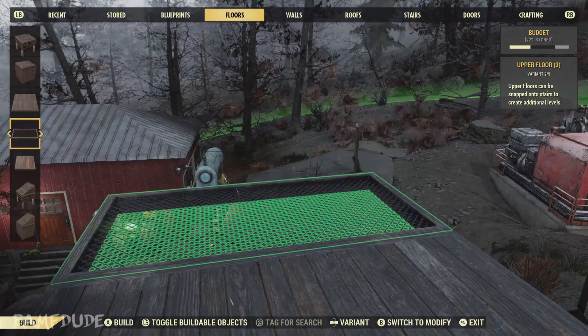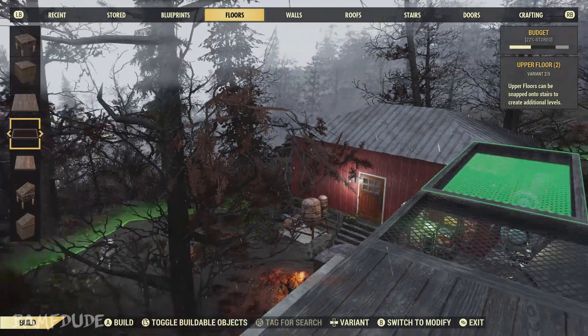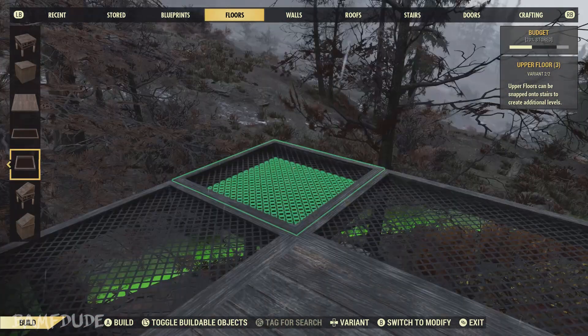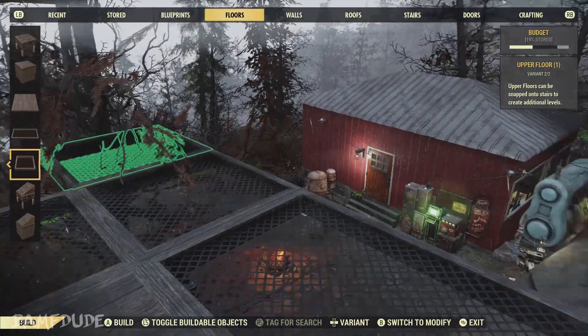Now to extend the base, I'm going to use this floor variant with the grating just so I can see down below. And we'll go ahead and add these smaller pieces in so that we fill in our corners.